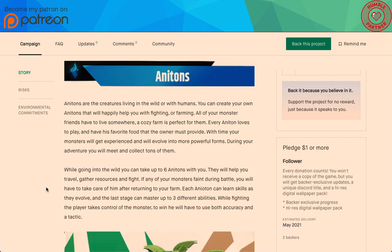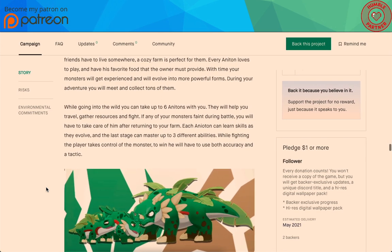Anatons are creatures living in the wild or with humans. You can create your own Anatons that will happily help you with fighting or farming. All your monster friends have to live somewhere — a cozy farm is perfect for them. Every Anaton loves to play and have its favorite food that the owner must provide. With time, your monsters will gain experience and evolve into more powerful forms. During your adventure you'll meet and collect tons of them. While going into the wild, you can take up to six Anatons with you — they will help you travel, gather resources, and fight.